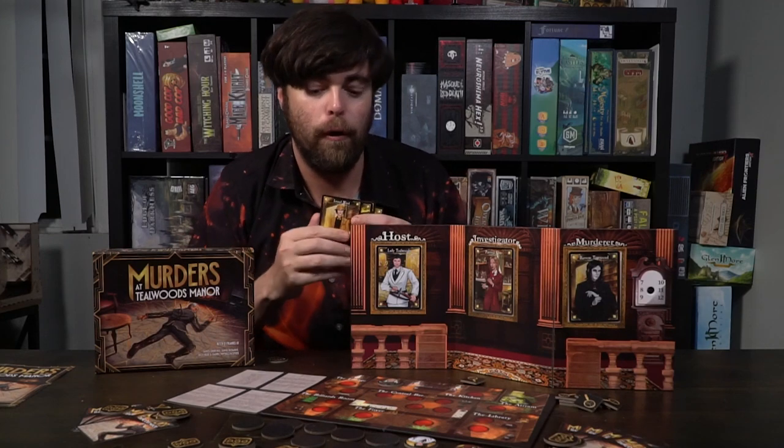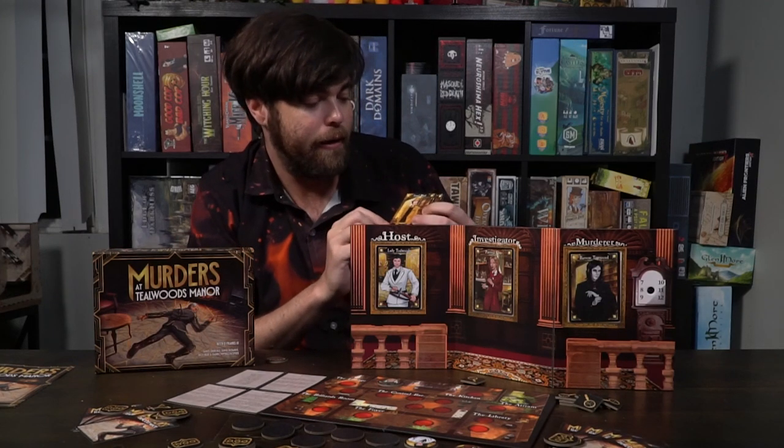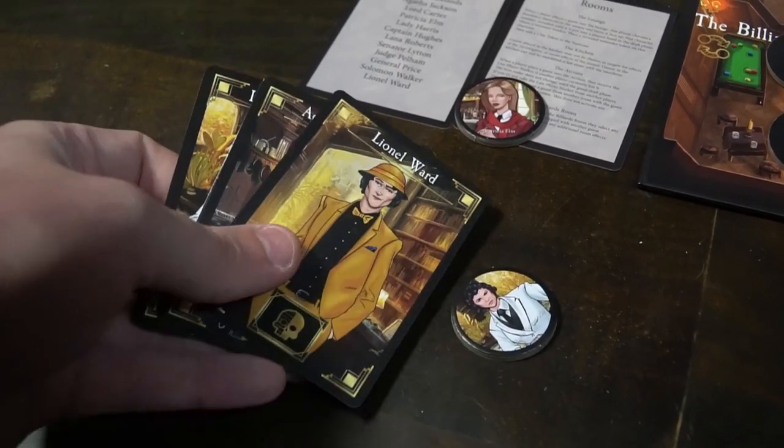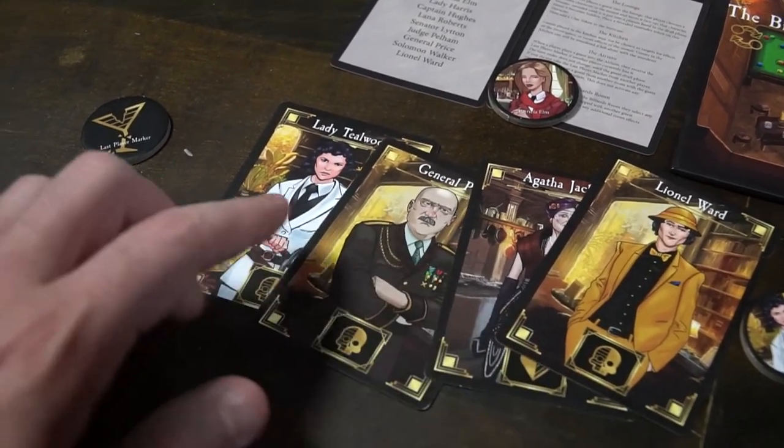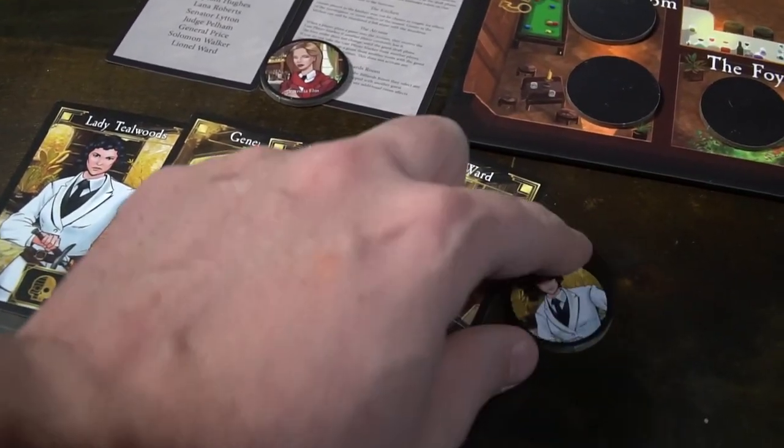The game ends and you'll flip over your cards and reveal them: I needed Lionel Ward to be murdered, I needed Senator Lytton to be saved, Agatha Jackson to be saved, and Senator Lytton to be murdered. If at the beginning of the game you have a character that is both dead and alive in your hand, you'll shuffle those back into the deck and get two new cards — you never want the exact same character appearing for both objectives.